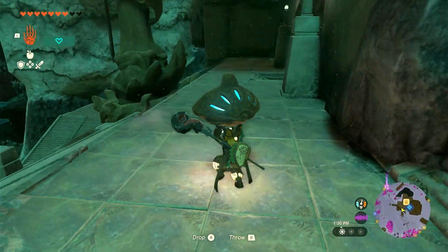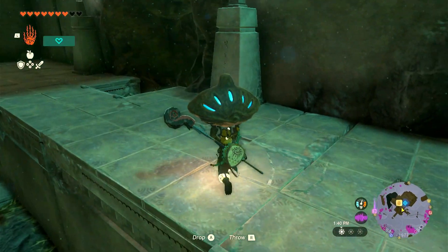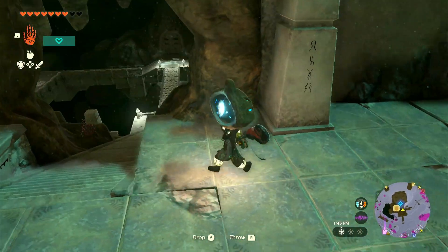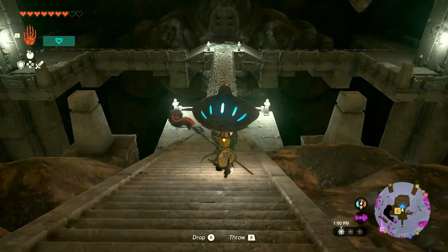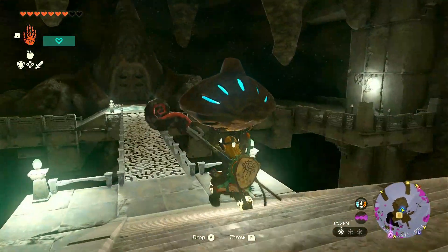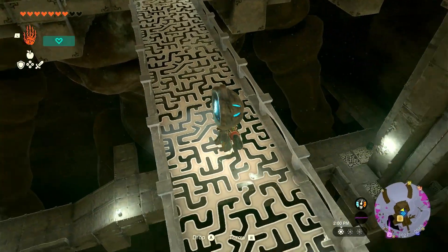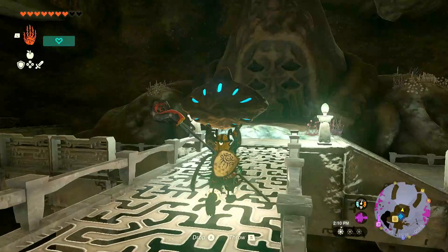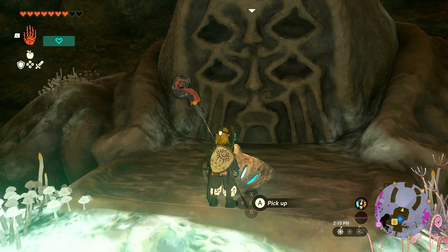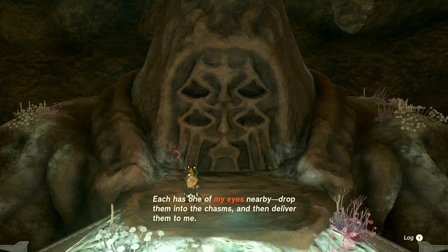That's not where I'm supposed to go — you fooled me. Oh wait, there's a cave! That looks like something. This looks like something that needs four eyes. How is this just here? Who are you? Oh sweet lord, you're huge! How tall are you? Hello, do you want this? I brought you an eye. It disappeared. It says to direct me to the four chasms — each one has one of your eyes nearby, drop them into the chasm and deliver them.